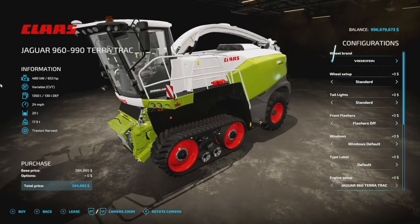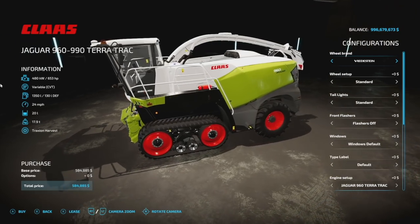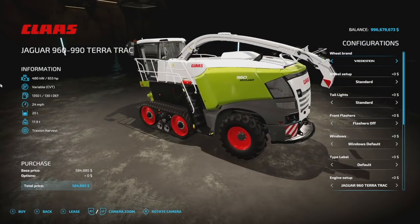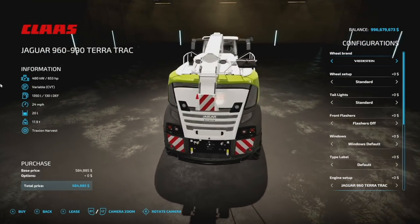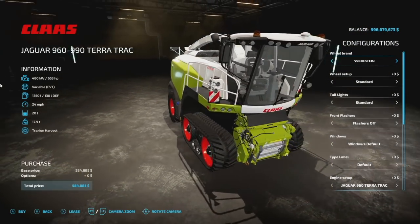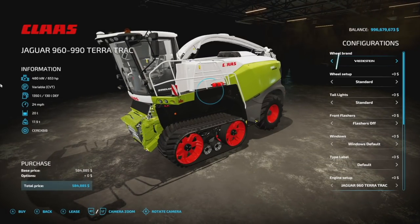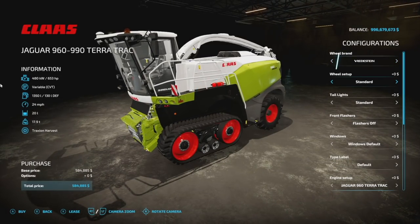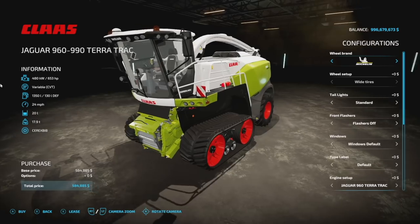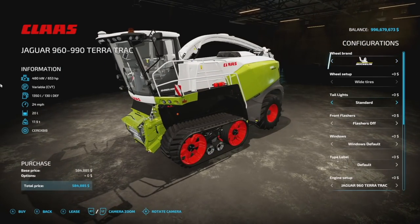The harvester has 653 horsepower, variable transmission, 1,350 liters of fuel, 24 miles per hour max speed. It has a 20-liter capacity — I believe that's for your silage additive. It weighs 17.9 tons. Slot count is going to be 22. As far as wheel brands, we have Rice Knight, Michelin, and back and forth between those. You can go with standard and wide tire, which will make the tracks wide as well. The Michelins are mega wide.